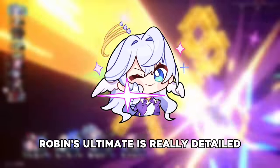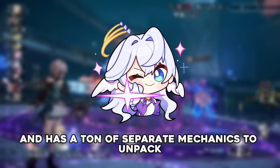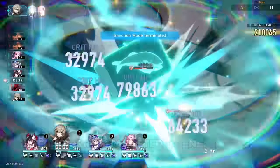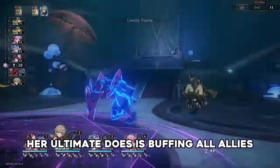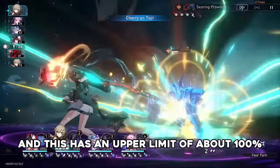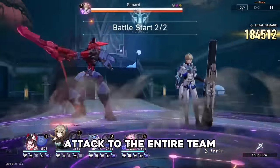Robin's ultimate is really detailed and has a ton of separate mechanics to unpack. Firstly, it gives Robin decreased aggro, letting her be targeted by enemies less. But the main thing her ultimate does is buffing all allies' attack based on her own, and this has an upper limit of about 100% attack to the entire team.